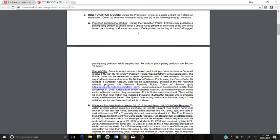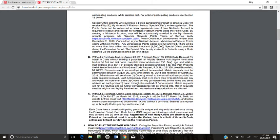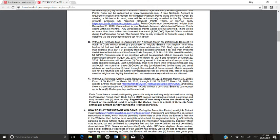This is the part — how to obtain a code. The best way, in my opinion, is the without-a-purchase online code request. It's only available until March 16th, 2018. What you can do is email and you can get codes. There is a limit of three code entries per day. So basically you can get free codes to try and win the Nintendo Switch.